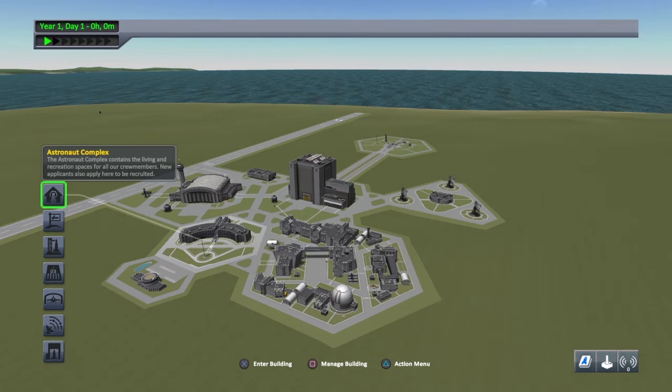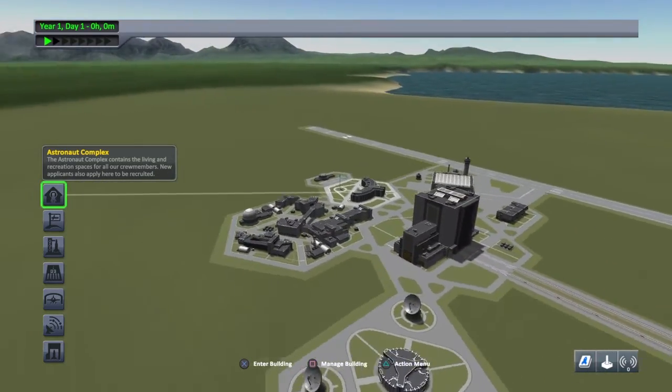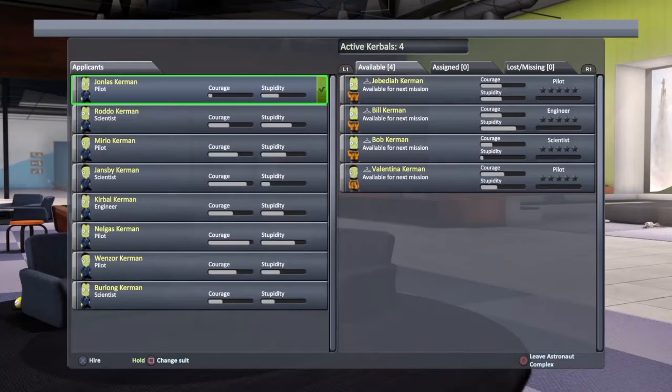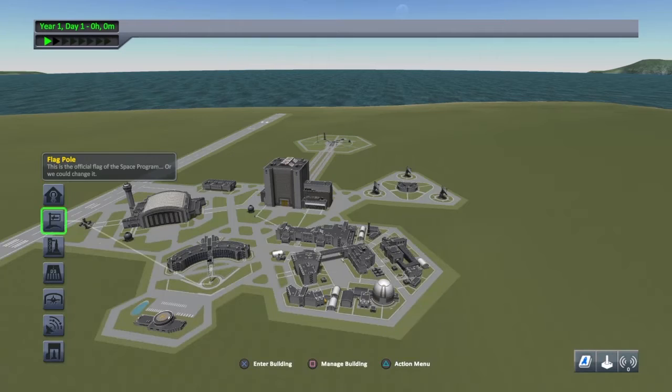So here we are in Kerbal Space Program. This is our Kerbal Space Center. It's right next to the water so when the big boom booms go boom and something goes wrong, they crash down in the water. Here's our little astronaut complex and there's the list of Kerbals. Here are of course our most famous Kerbals: Jebediah Kerman, Bill, Bob, Valentina. Those are our go-tos.